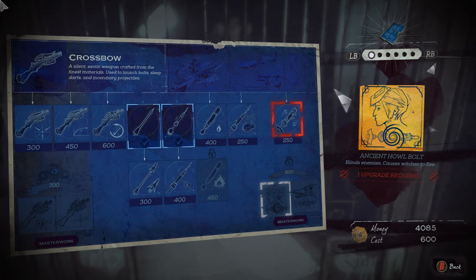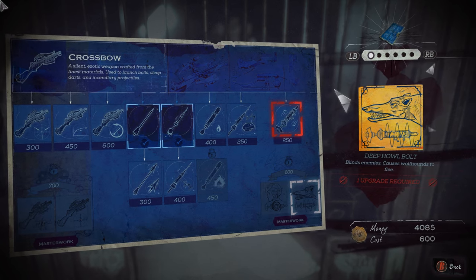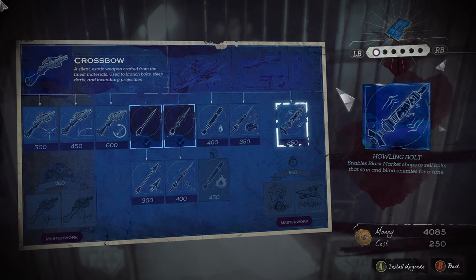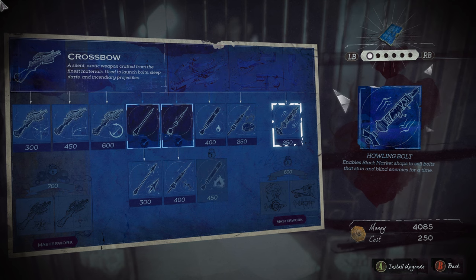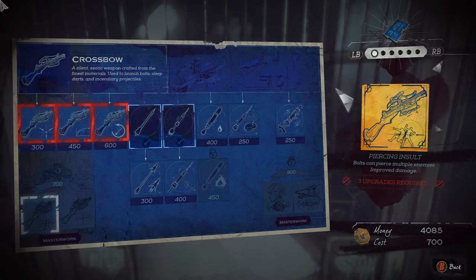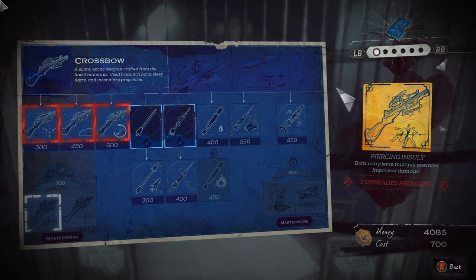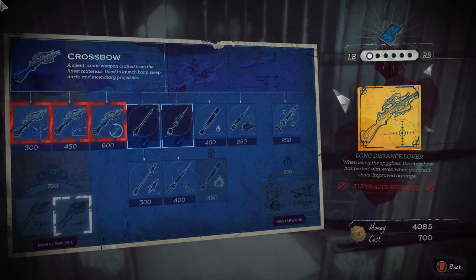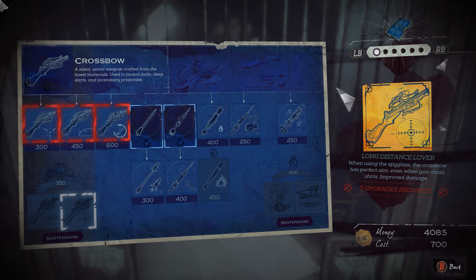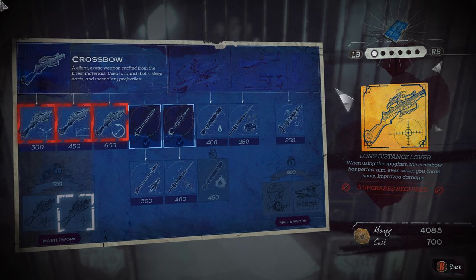The next two are actually masterwork schematics. This is the Ancient Howlbolt — blinds enemies, causes witches to flee. The other one is the Deep Howlbolt — blinds enemies and causes wolfhounds to flee. In order to upgrade into these, you're going to need to purchase the Howling Bolt first. The other two we got are Piercing Insult — bolts can pierce multiple enemies, improved damage — and when using the Spyglass, the crossbow has perfect aim even when you chain shots, improved damage. Both awesome.